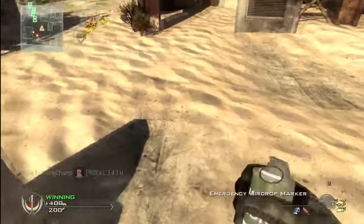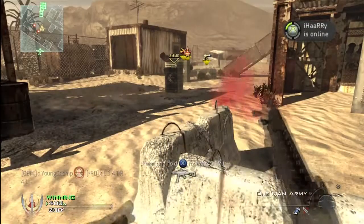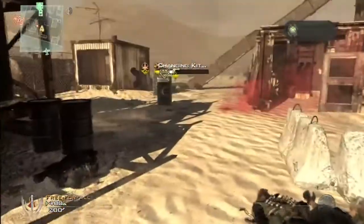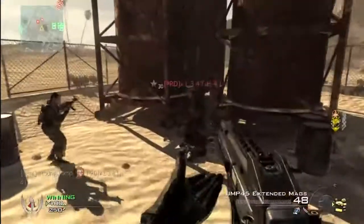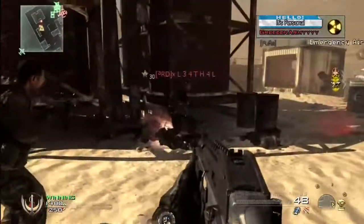It's quite simple to do but it can take a few efforts, like it does for me here. You know you've done it when you're still holding your care package. Then you just change kit to the same class and you'll have another emergency airdrop that you can use.